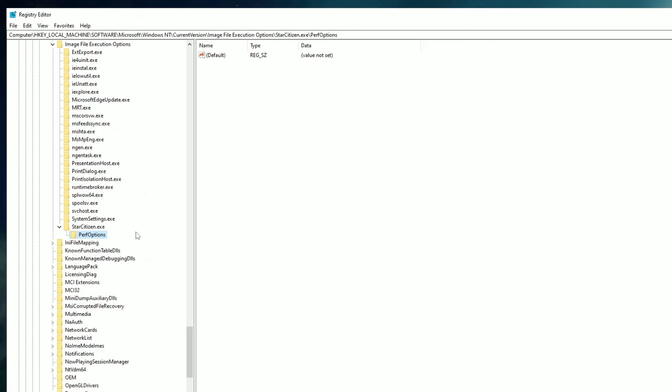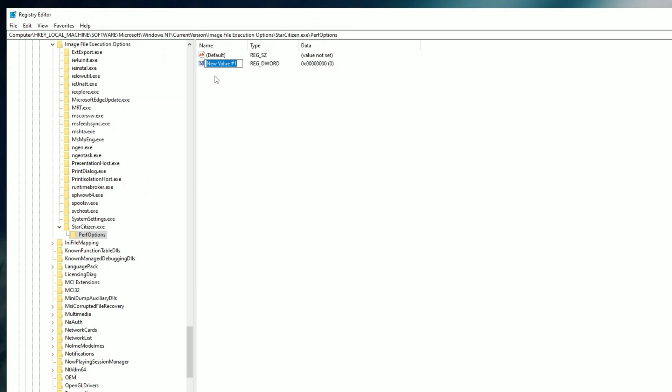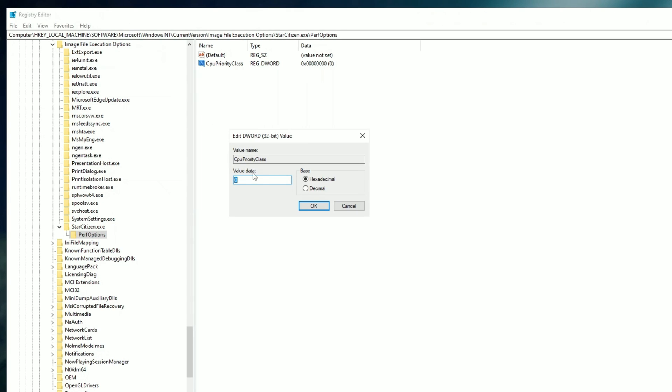Once we've renamed it, go to New, then select Key, and then rename the new file PerfOptions with a capital P and a capital O. Once we've renamed that, click New, and then click DWORD 32-bit Value. This is going to create a new value in the right side of the screen, which we are going to rename CpuPriorityClass with a capital C, a capital P, and another capital C.